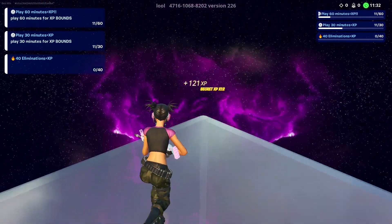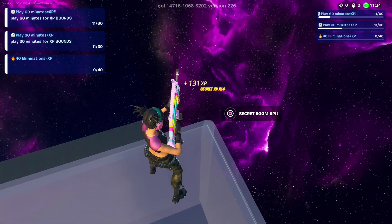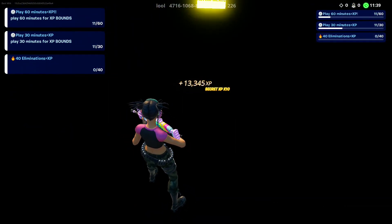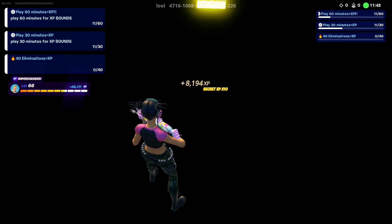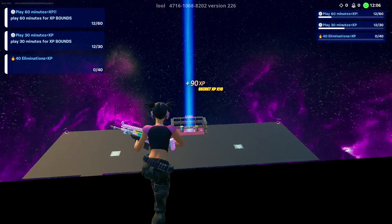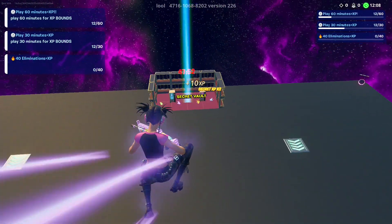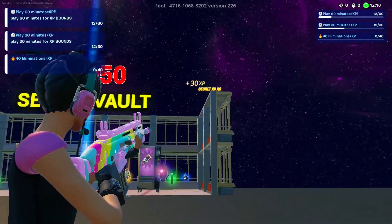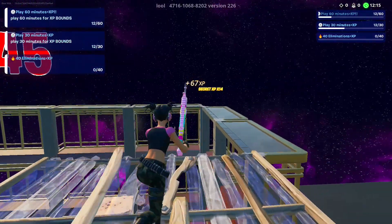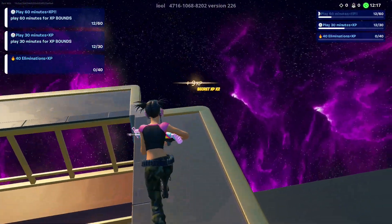Once you make it up here, come to this corner and look down. Now we need to build onto the right side of the secret vault. Look over here for the XP.